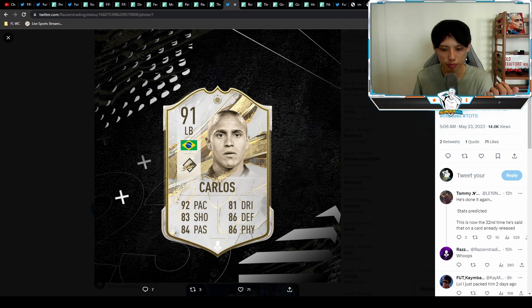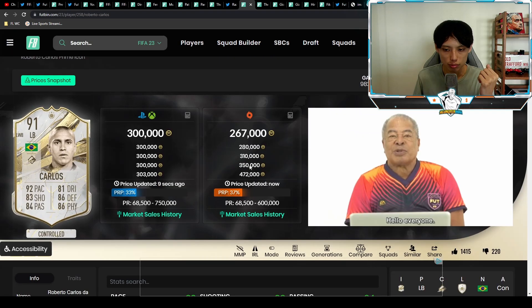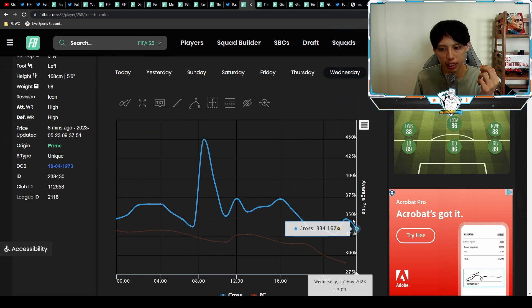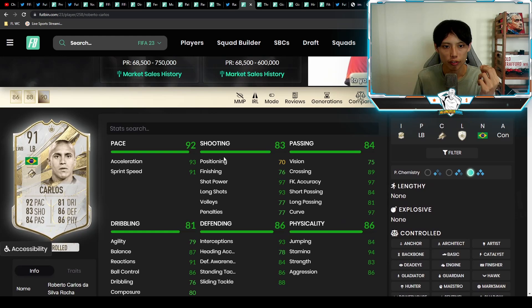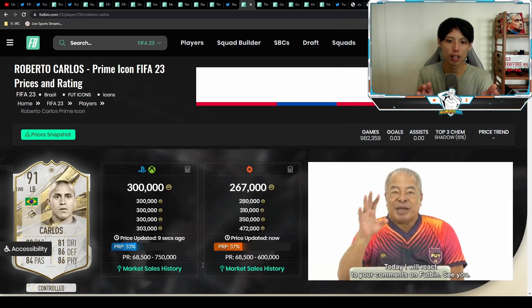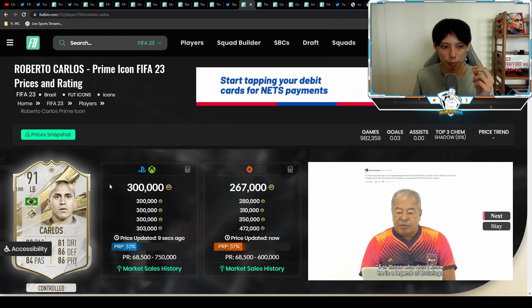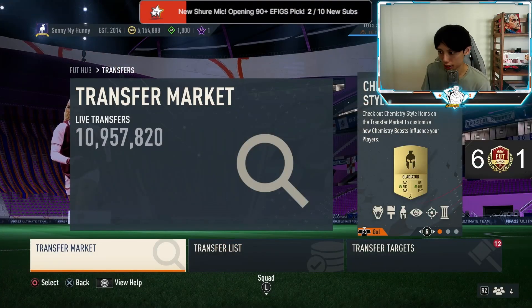We already have a leaked icon SBC for the daily icon SBC — it's gonna be Prime Roberto Carlos. A bit unfortunate that we're not getting the Trophy Titans version. Those who have bronze rares and can come on at content drop should list them up at about 450 coins. To know how much the SBC will cost, we need to study the price of his tradable version — he was peaking at 450k, dropped to 330k, and now sits at about 300k. With EA's trend of underpricing SBCs below the tradable version, my educated guess is he'll come in at around 250k.